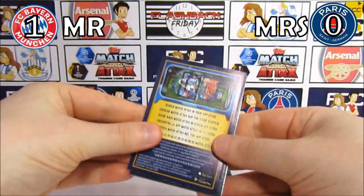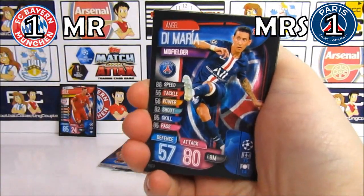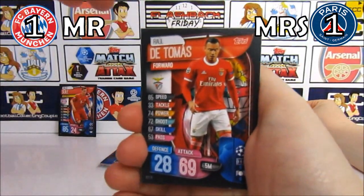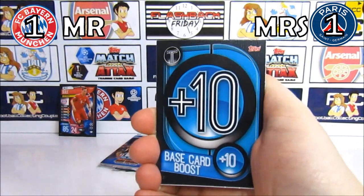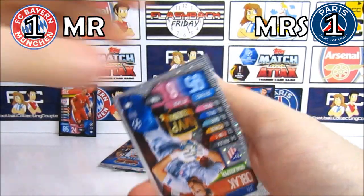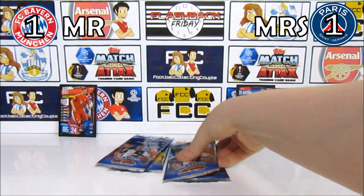There are still plenty more packs — we're only halfway through. Then we get Di Maria! 1-1 — he did score in the semi-final didn't he? And then a Di Thomas, Ivanovic, Linz, a base card boost, and an Oblak MVP. So down to 4 packs and it's 1-1. There will be more goals than that — must be realistic!